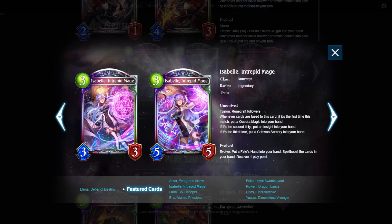Next we have Isabel Interpret Image — a decent but slightly slow card. Fusing rune craft followers activates things like Vengeful Pack after selfie rotator, but spell-boost rune doesn't have many fusion-based decks. What Isabel does: you fuse away runecraft followers and each fusion gives you a Quadra Magic, Inside, Crimson Sorcery. On evolve you get Fate's Hand, spell boost all cards in hand, and recover one play point — pretty good for spell boost.